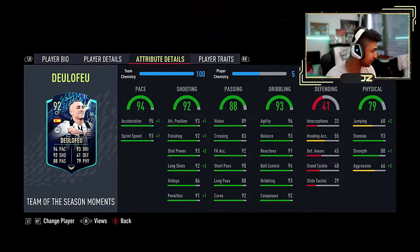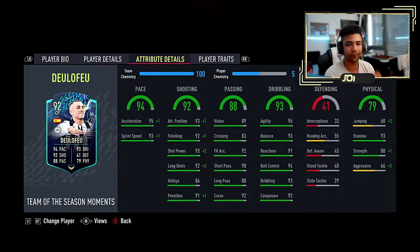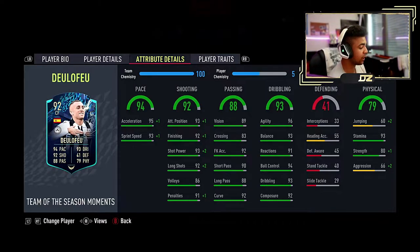So moving to passing: 88 overall with 89 vision, 82 crossing, 93 free kick, 90 short pass, 88 long pass, 92 curve. When I say the finesses, I would say the finesses are nuts.